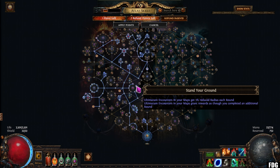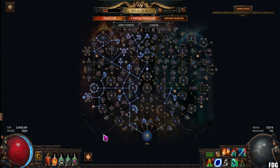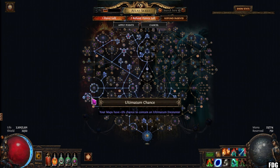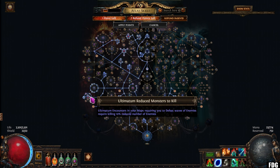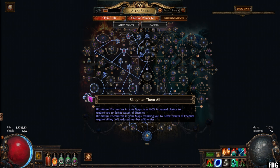Over here we've got 'Stand Your Ground,' which reduces the radius of the circle each round. It ends up pretty small, but similar to the scarab it grants your rewards as if you've completed an additional round. So essentially with the scarab and this node, when we complete round 10, it's counting as round 12. Now this wheel here is very, very important. The first entry node is just chance to get ultimatum, which doesn't do anything because I'm forcing it on with the scarab. But the other nodes make specific types of encounters easier. For the kill-enemies nodes I've taken, you have to kill 10% fewer enemies to progress, and the major node gives another 20% — so overall a 30% reduced number of enemies to kill.